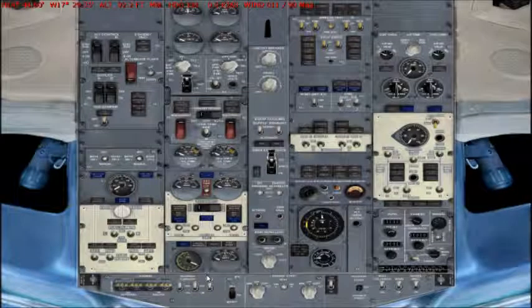Switch the battery on and close the little cap by right-click. Now let's set the position lights on and start the APU. We will see that the APU is starting, and once the APU is totally started this blue light will be shining.